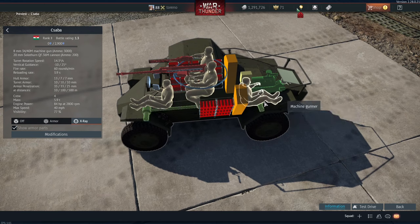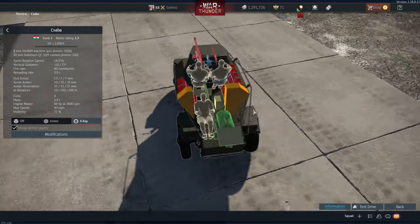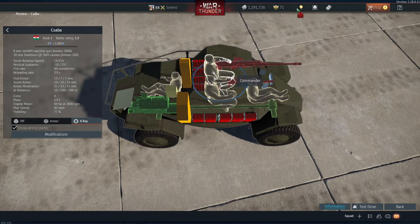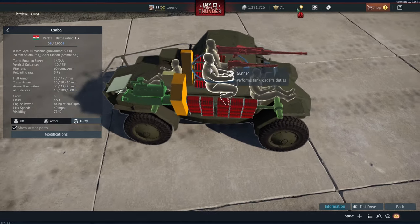We've got a crew of 4. I thought it was a crew of 3, but it's a driver at the front of the vehicle, commander and gunner in the turret, and then a machine gunner at the back. So you've got a very good crew complement here — you could definitely take a few losses and still be able to carry on fighting, which is very good.